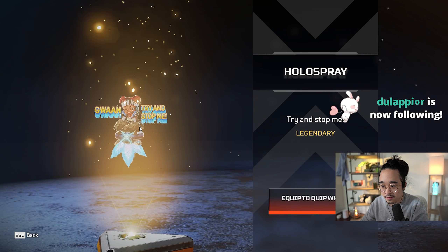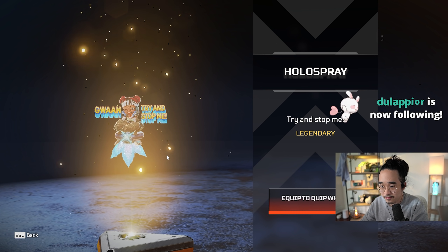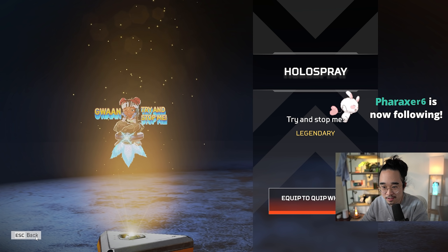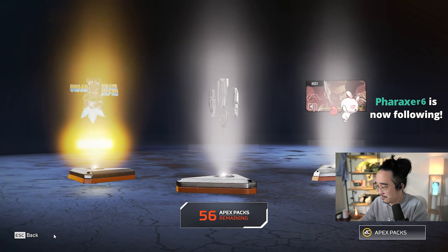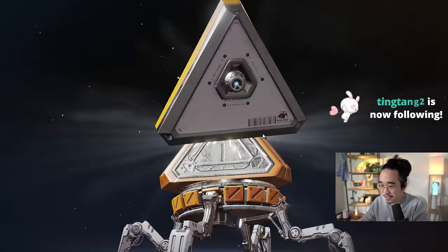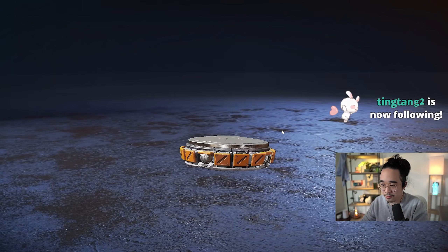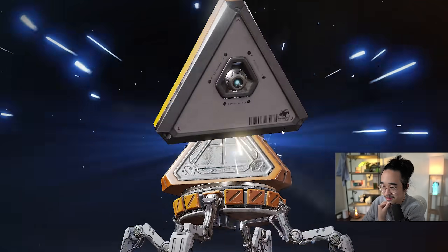Okay here we go. Look at that — go on, try and stop me. Wow, that gave me an optical illusion. Key little Lifeline again. Anyway, I guess the Apex guys just gave us three legendaries back-to-back after the drought.